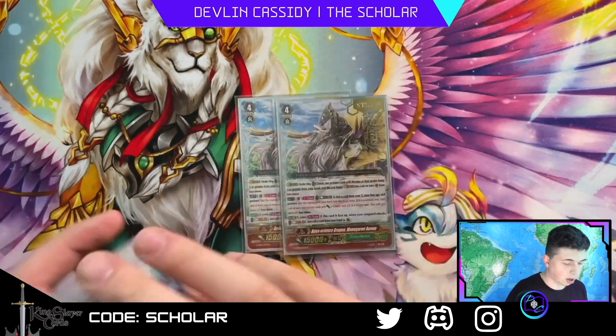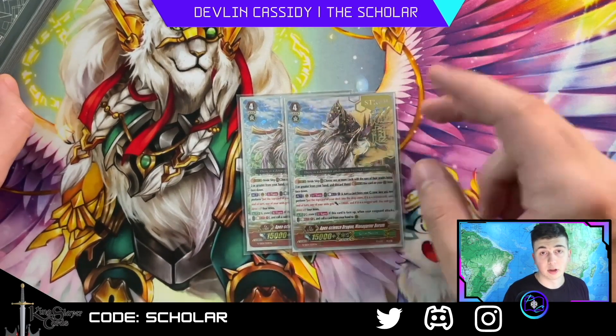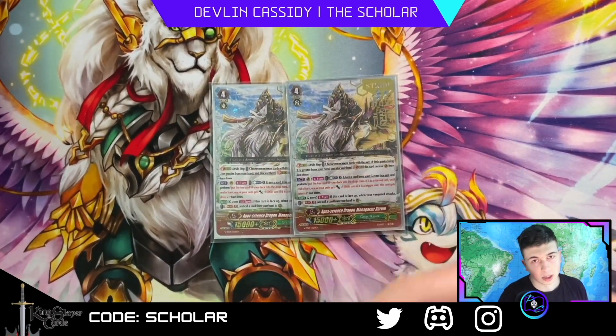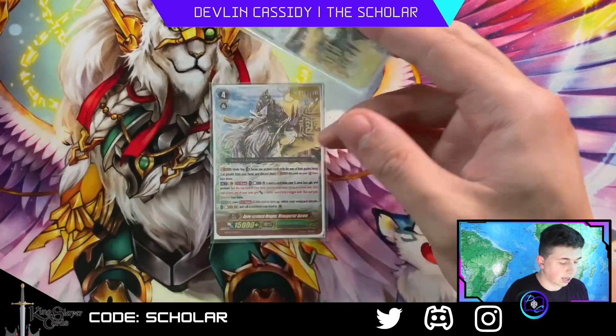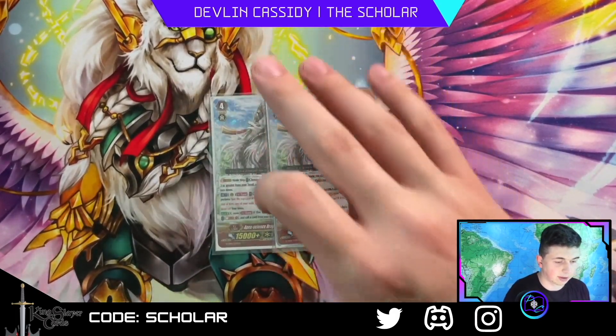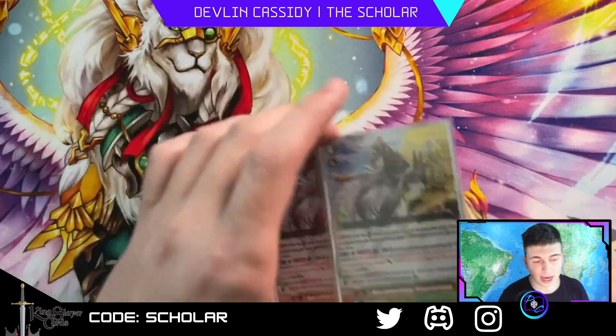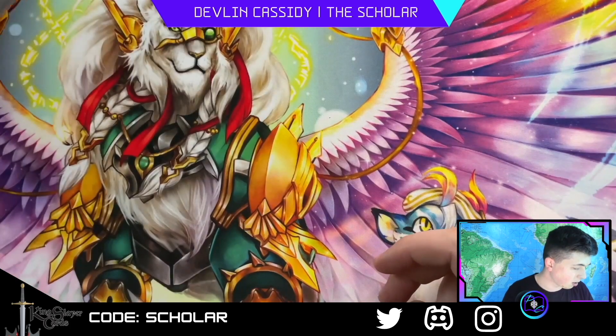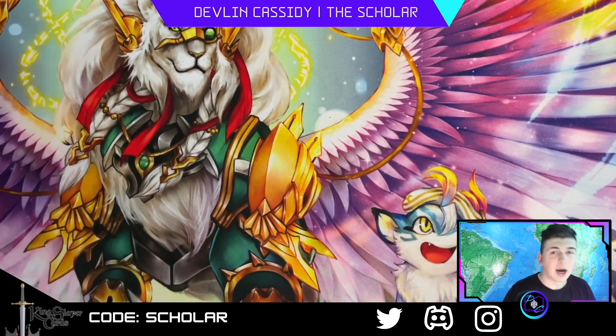Two copies of Mana Garmer — this is your main flip target for Calyderous. It has the attack extension skill inside the G zone. You can also stride it just to get a little more advantage in weird matches where you need a second set of drive checks.